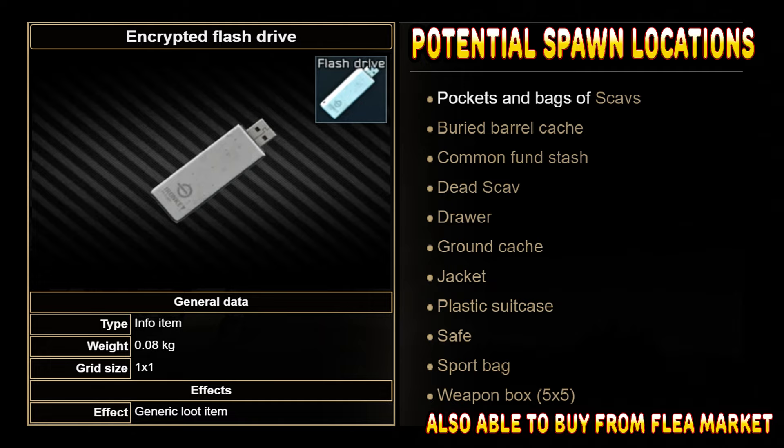Obviously you can also just go out and find them in regular places that flash drives spawn, with the options being buried barrel caches, Sturm and stash, dead Scavs, filing cabinet drawers, ground caches, jackets, plastic suitcases, safes, sports bags, and 5x5 weapon boxes. Out of these options, in my opinion, the two best options are going to be the safes and filing cabinets.